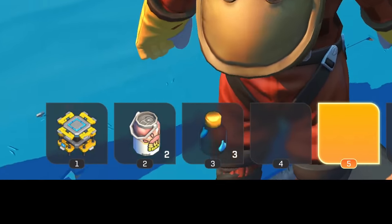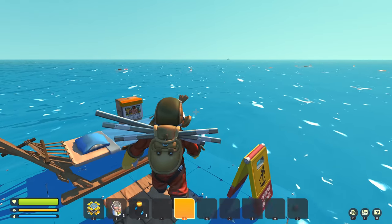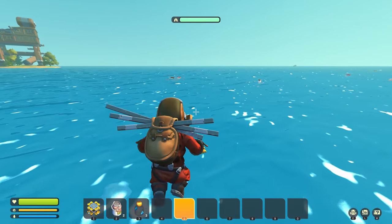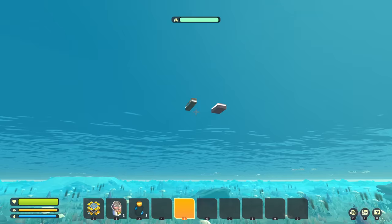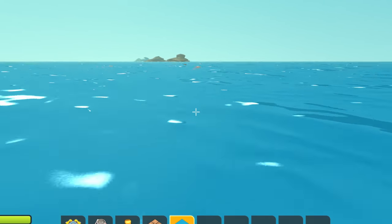There's also no hammer in our hotbar, so we should start by gathering the resources for a hammer. Just like in Wrath, there's a lot of scrap floating on the ocean, so I'm just gonna swim around and collect a bit of scrap. But don't worry, there's a much better way to do this.